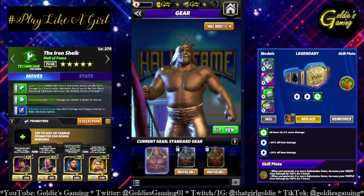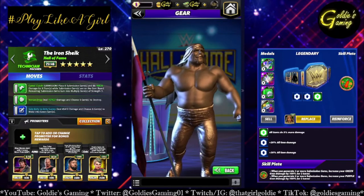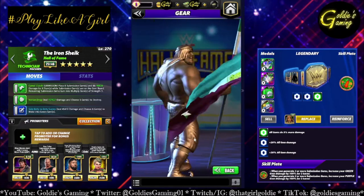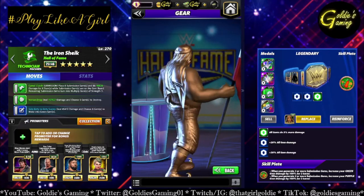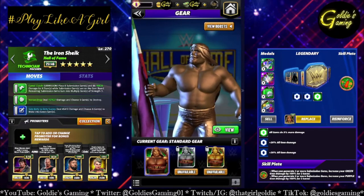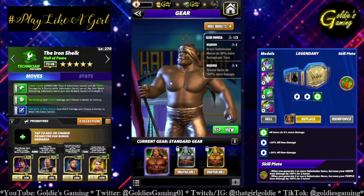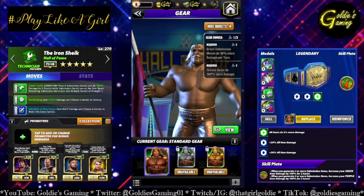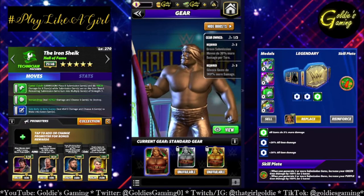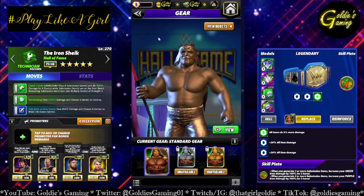I'm just going to start by showing that I don't have the gears equipped. They are in my inventory, but they are not equipped. So this is what the gears do. One gear — it doesn't matter if it's silver or gold — green submission moves do 30% more damage per turn. And if you have both gears, silence gems do 300% more damage. Those will be shown in a later video.